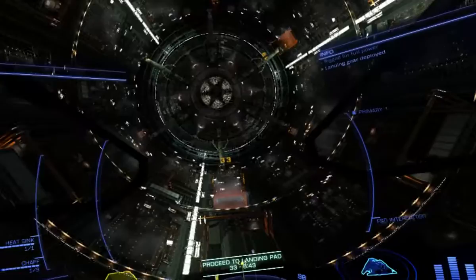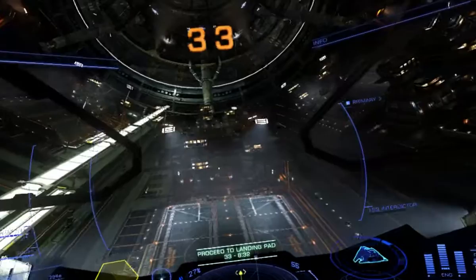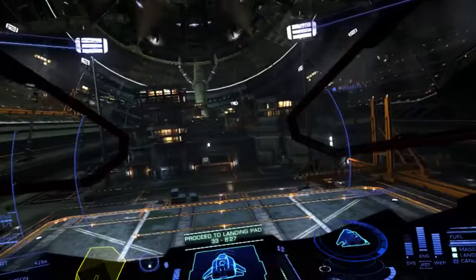Let's bring her in. It's not really much point in going through all the rigmarole. You just need to keep your speed up. Keep boosting until you get to about 3km, drop your landing gear at 2km. They will start a scan but by the time you get through the docking port they won't be able to finish the scan.